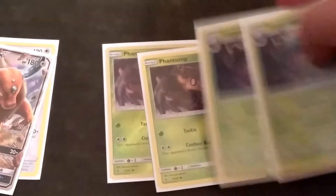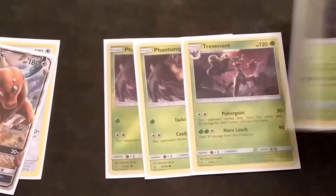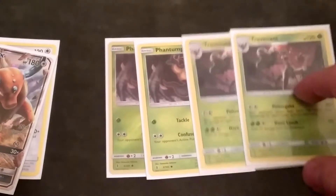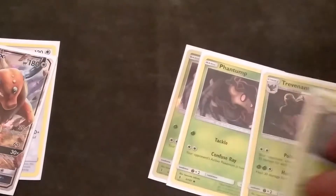Next I play 2 Phantom and 2 Trevenant. With Poltergeist it works because if they have any trainers in their hand — which, you know, any type of trainer — it does 30 more damage. So you can probably get a lot of good stuff off this.